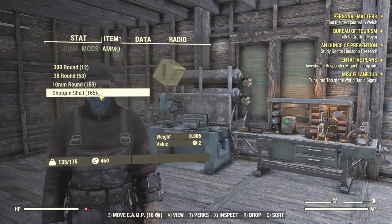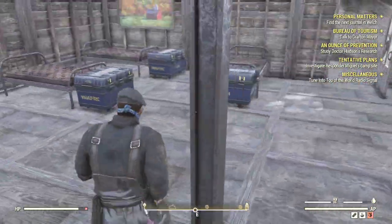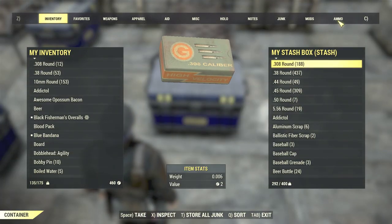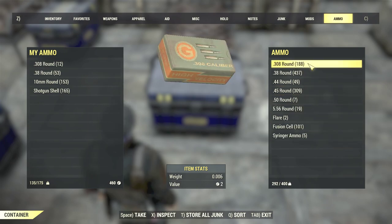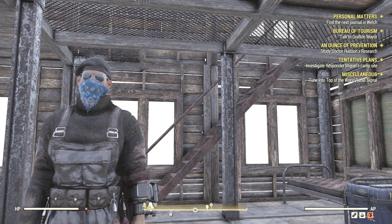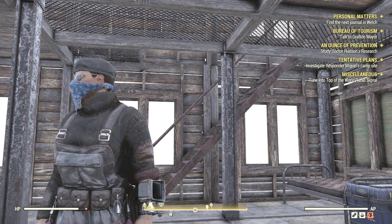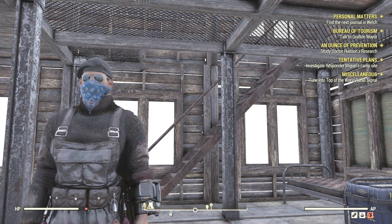Right now I already have 165 shells, which is already a very good number of ammunition — not counting that I also have a lot of ammunition in my stash. Look at this, it's just insane numbers. I'm messing around at the moment with what guns I want to use because I'm playing more of a lucky build right now, and I don't know what my primary guns are going to be — I'm thinking automatic rifles, but let's see how everything goes.